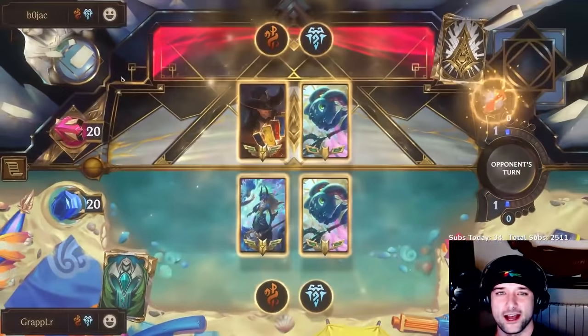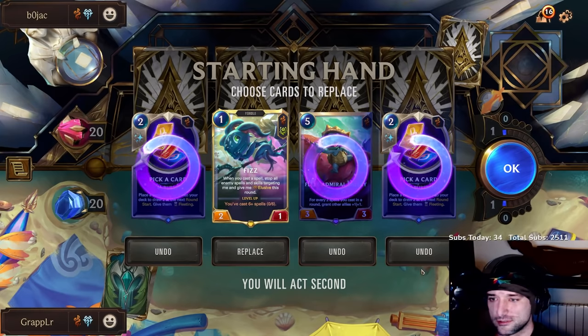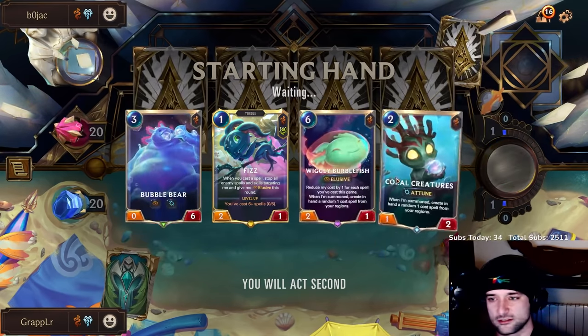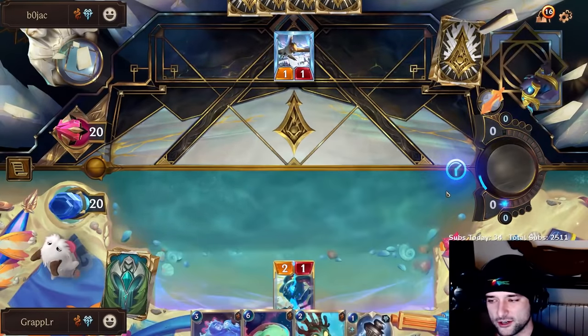Wait, what the hell? What is this deck I'm facing? I am so confundido. I need Brittle Steals and ways to trade for his elusives early. New Mogwai deck? Why not? That's exactly what I needed — these kinds of cards.